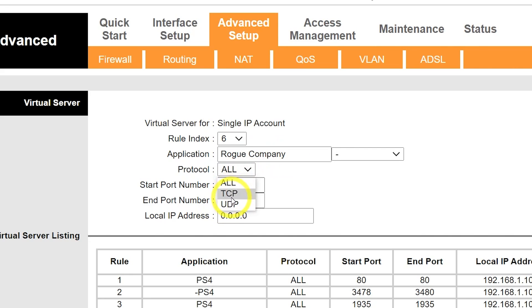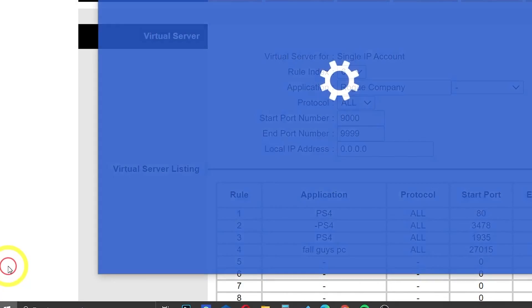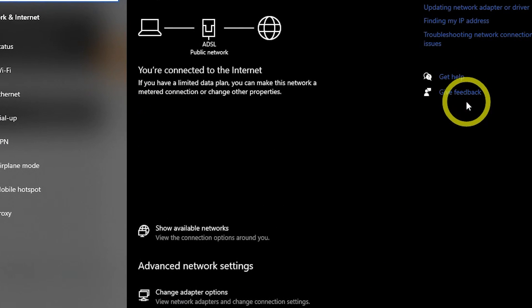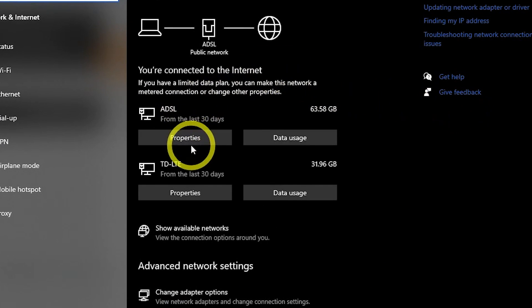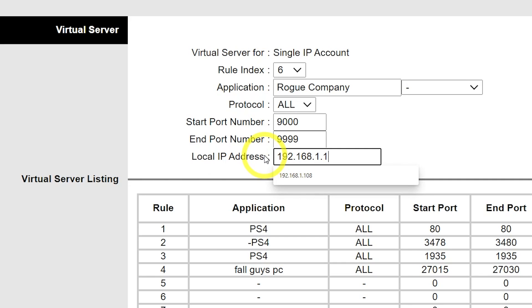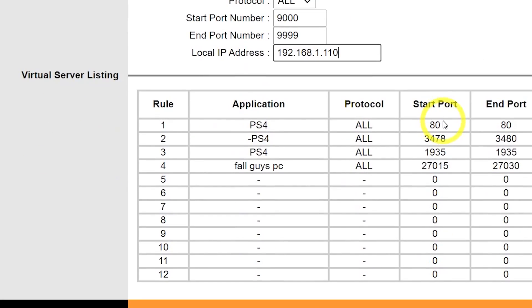You'll also need your local IP address — the IP your PC uses to connect to the router. To find it, go to Windows Settings, then select Network and Internet. Select Properties for your active internet connection and find the IP address listed there. Save the settings and restart your router.